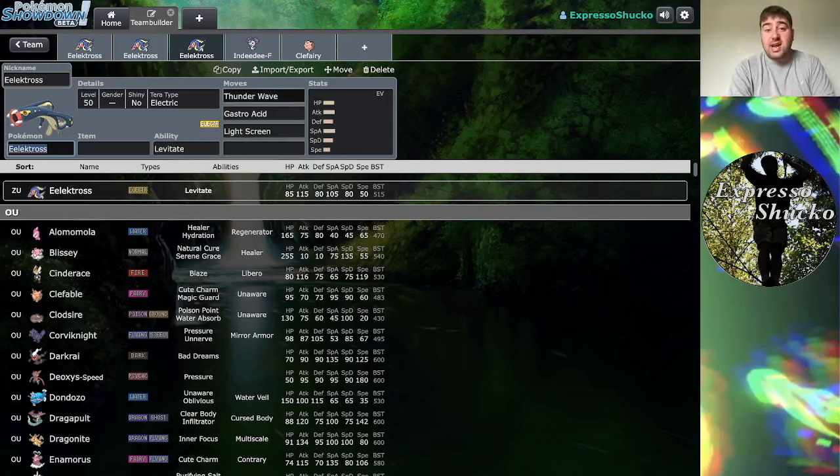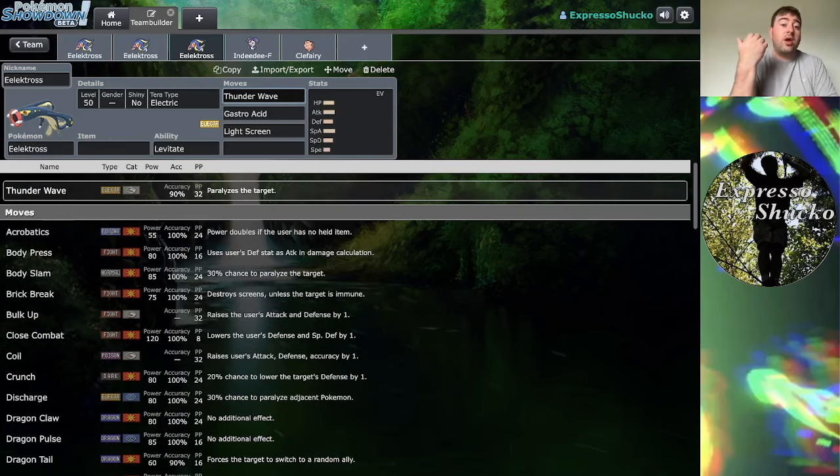Some notable status moves include Thunder Wave. Because this is not coming off of a Prankster Pokemon, we can paralyze Dark-types with Eelektross, which would be relatively nice except for the fact that Trick Room does make the slower Pokemon go fast. So we don't necessarily want to slow down our opponents with Thunder Wave in Trick Room. But if Trick Room is hypothetically going to expire and you get that Thunder Wave off and Trick Room wears off, you might have a case for having the speed drop, and the chance of them missing their turn is always nice.